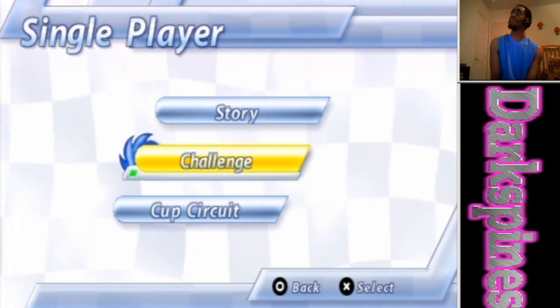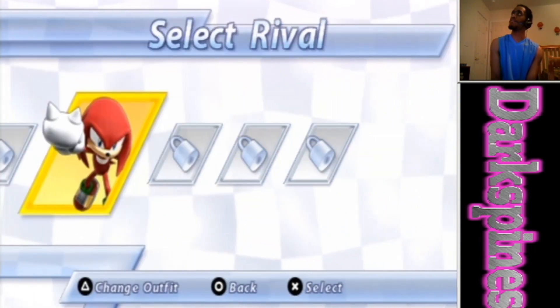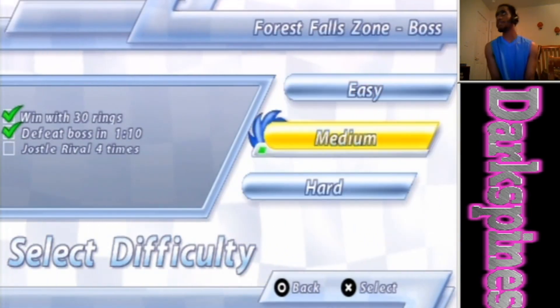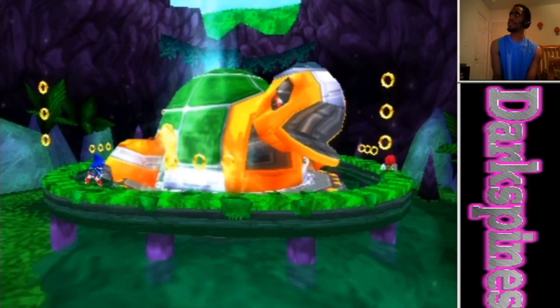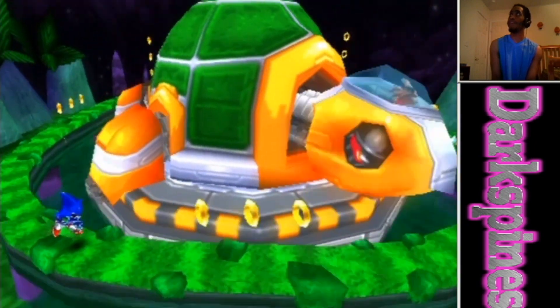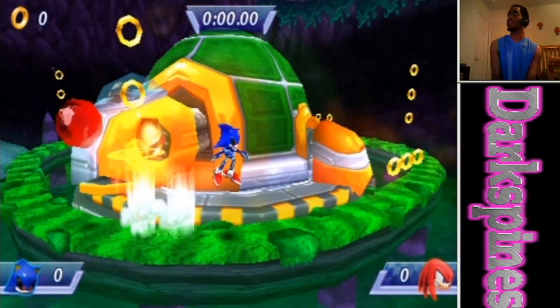There was only one more thing to test and that is boss battles. I wanted to see if the glitch would also work facing the boss. So I'm going to face the Forest Falls boss — not too difficult. First one to get six hits wins. You're gonna notice some graphical glitches just like the other ones, with everything on zero.